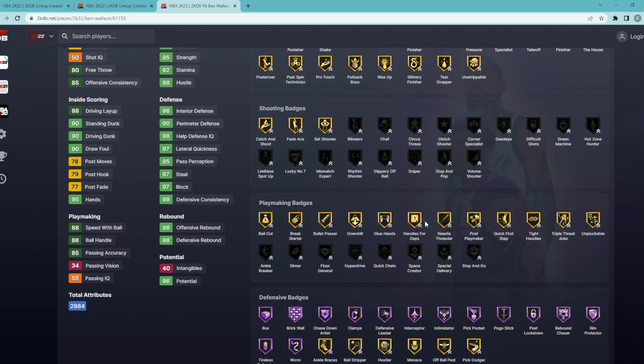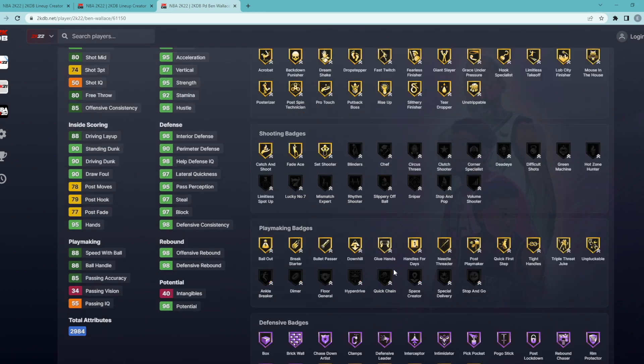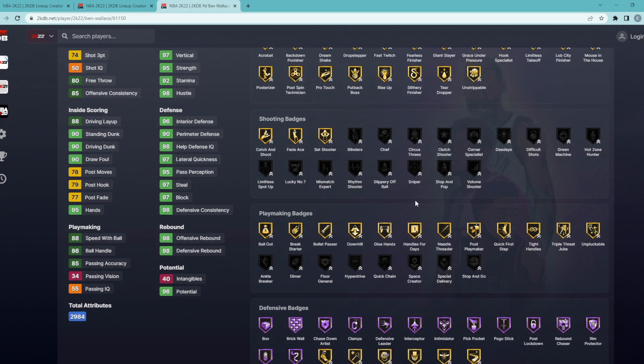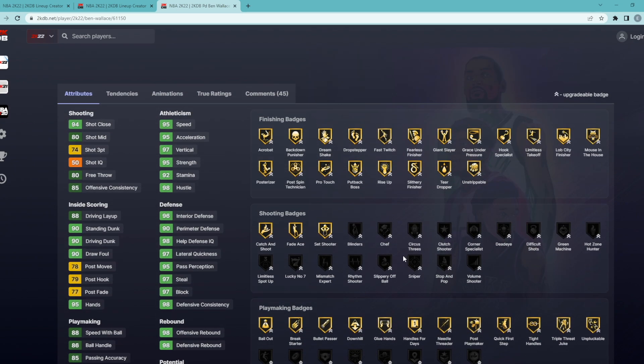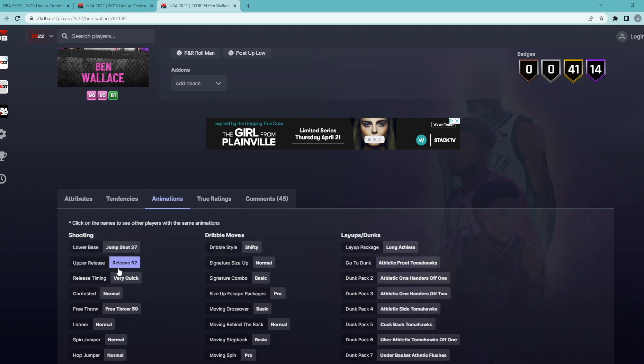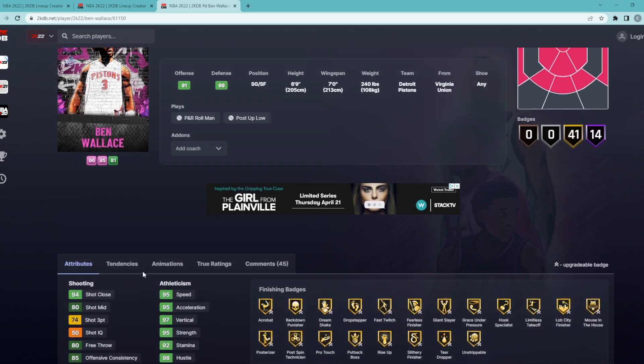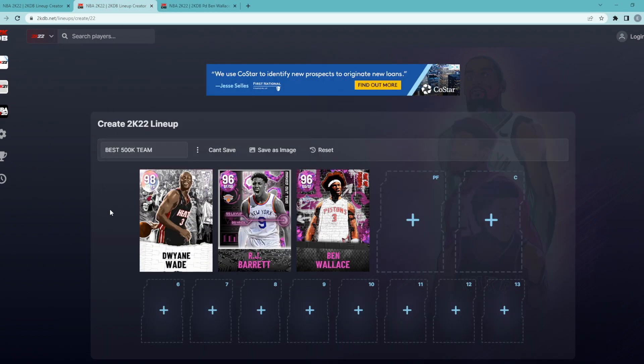He has all the Hall of Fame defensive badges: Rim Protector, Rebound Chaser, Post Lockdown, Pickpocket, Intimidator, Clamps, Interceptor, Chase Down Artist, Brick Wall, plus Gold Bullet Passer, Bailout, Hands for Days, Glue Hands, and Quick First Step. You can give him virtually every shooting badge — Sniper, Dead Eye, Green Machine. His three-ball is only 74, but with a shoe boost of +4 and a +6 coach boost, that's up to an 84, which is very easy to green in MyTeam. He has a good jump shot on very quick release timing, and that shifty dribble style. At 20,000 MT, he's mainly our lockdown defender.